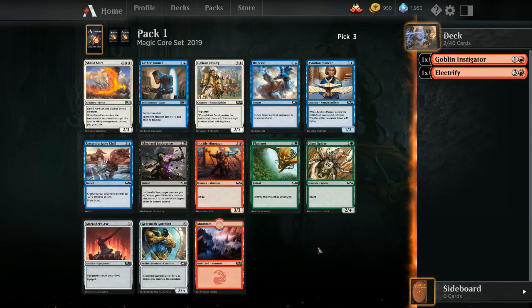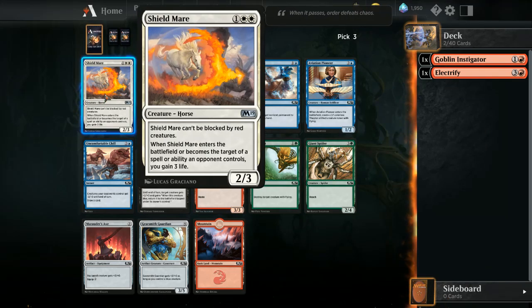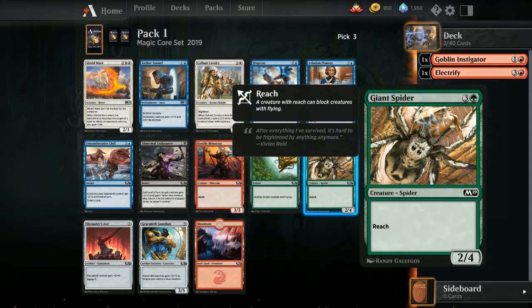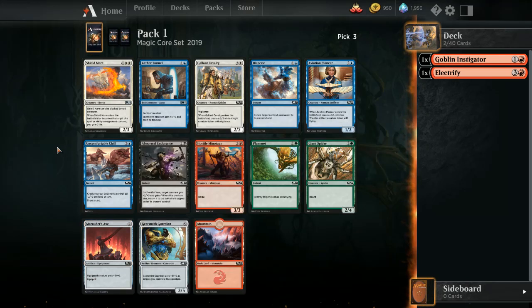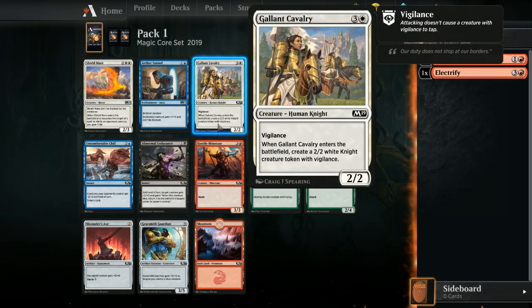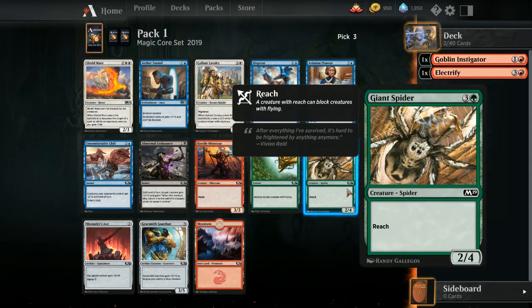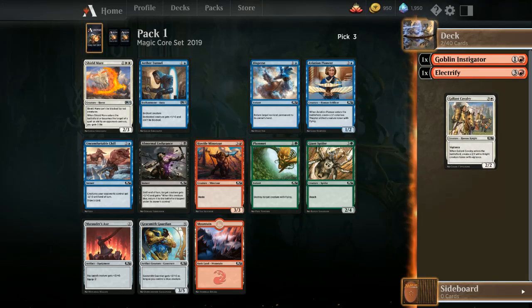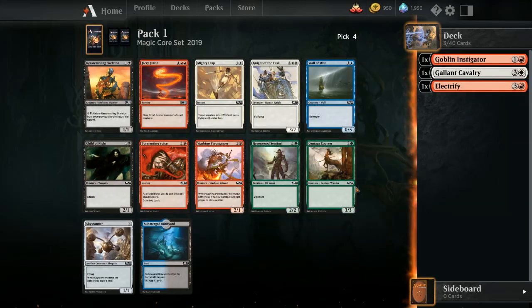Okay, this is a good white card but it's double white and I'm not too keen on that. I could just take Giant Spider. Marauder's Axe — probably gonna end up in red-blue at this point. I could just take Galleon Cavalry — it's a bunch of creatures, probably better than Aviation Pioneer at this point. If I'm gonna go wide I need to reserve white-red at least, so I'm gonna go wide with Galleon Cavalry.